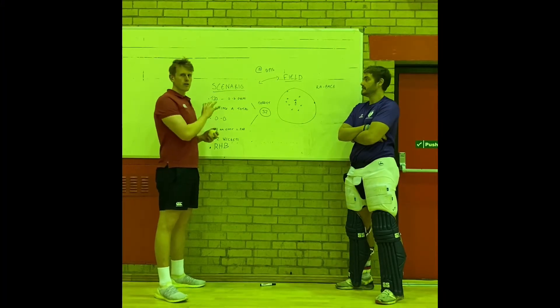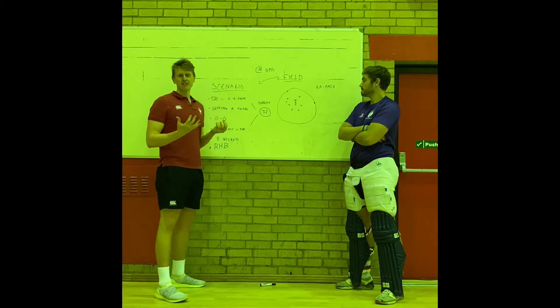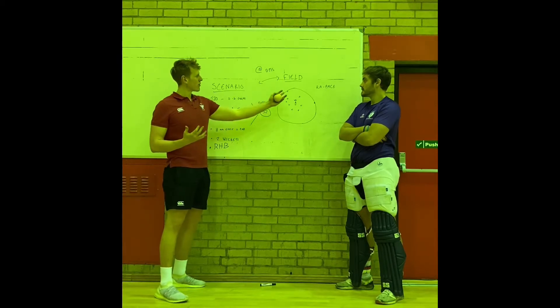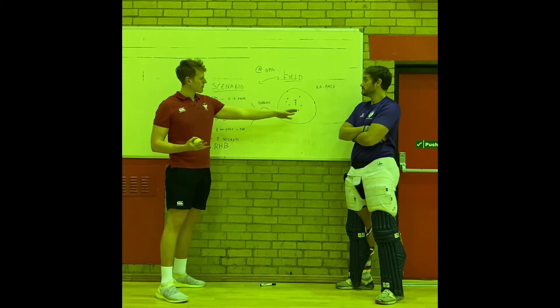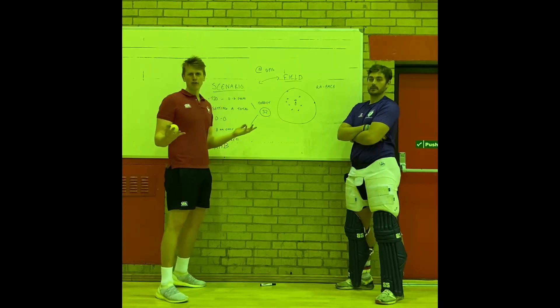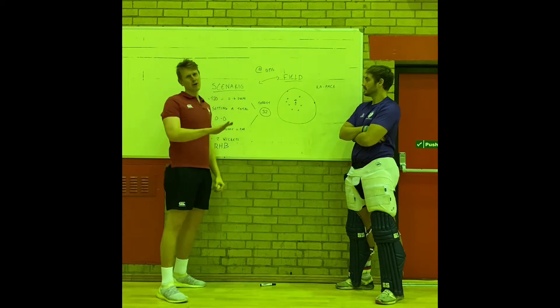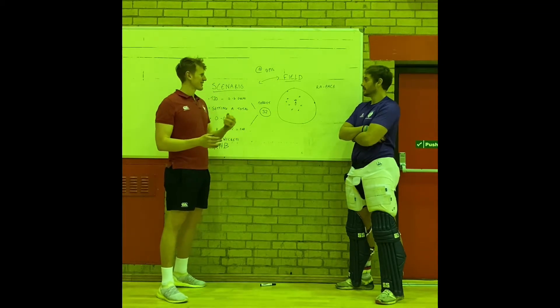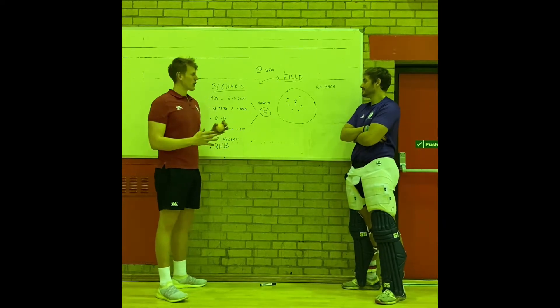Hello everyone. We're going through a scenario of T20 batting at the start. The difference is we're allowed two fielders out, which impacts how we want to set the field and how we want to bowl. I've put third man in so a nick doesn't go for four, and I also want the option to bowl a short ball. I'm on the dog leg with the rest fairly standard.